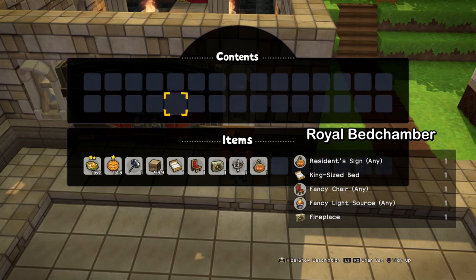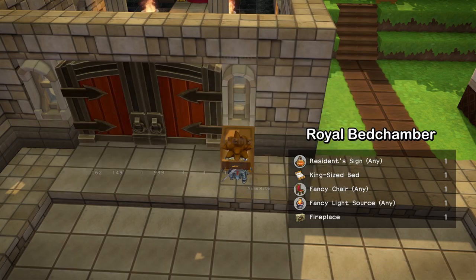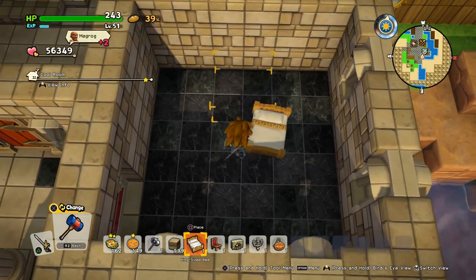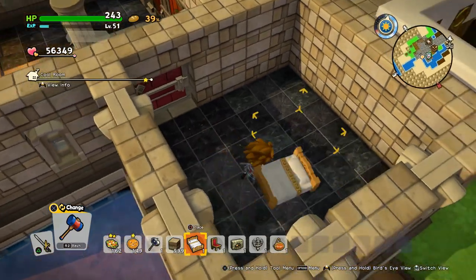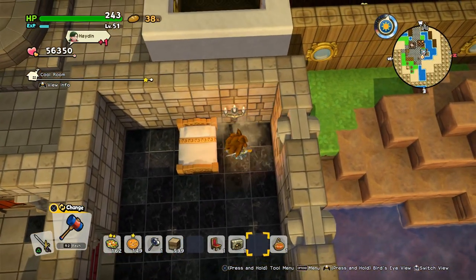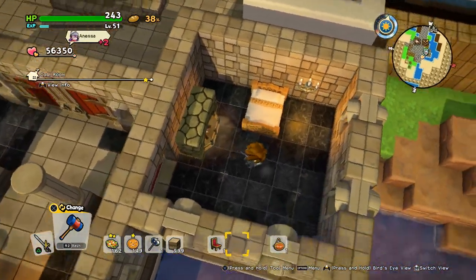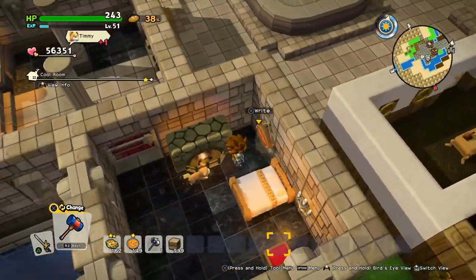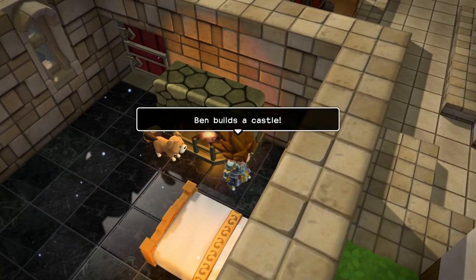Now we'll build the royal bed chamber. You need a king-size bed, which is important. I think you can also use a princess bed but then it will be a different room. Then you need a fancy chair, a fancy light source, a fireplace, and a nameplate. It's important that you have fancy chairs and fancy light sources — a brazier is also considered fancy. And there you have a castle!